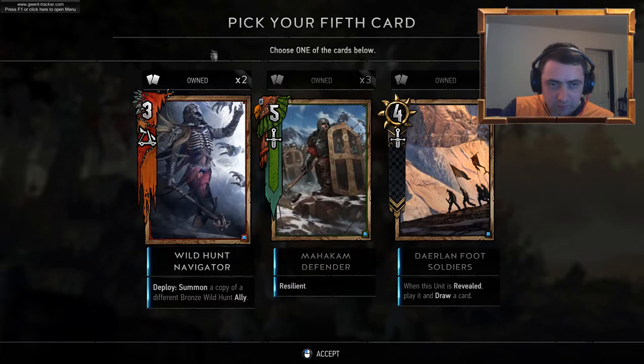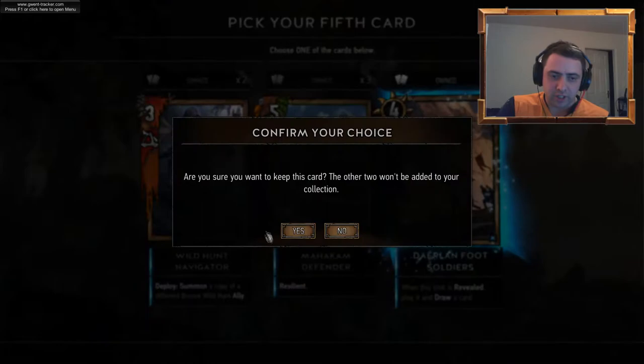Mahakam Defender — we've already got three. Walton Navigator — we've got two. Darlum Foot Soldiers — I'm going to go for the Foot Soldiers. I've already got a third Navigator, but it's in premium.